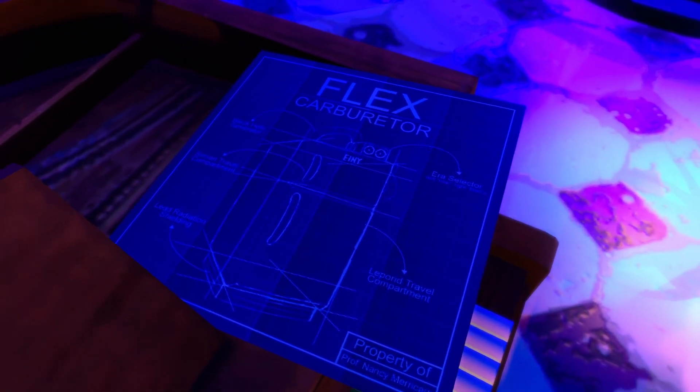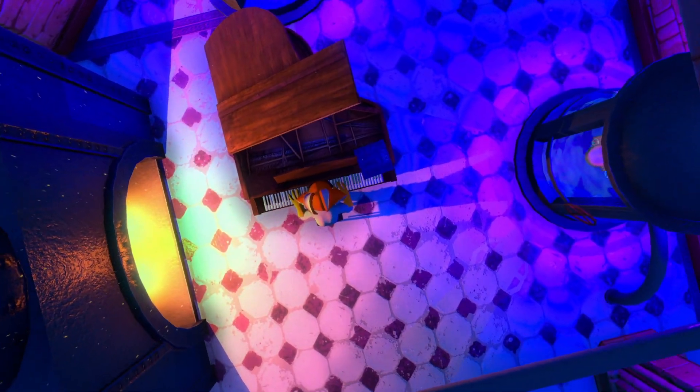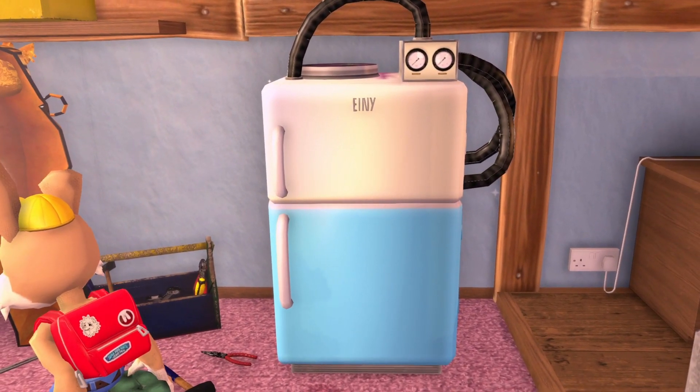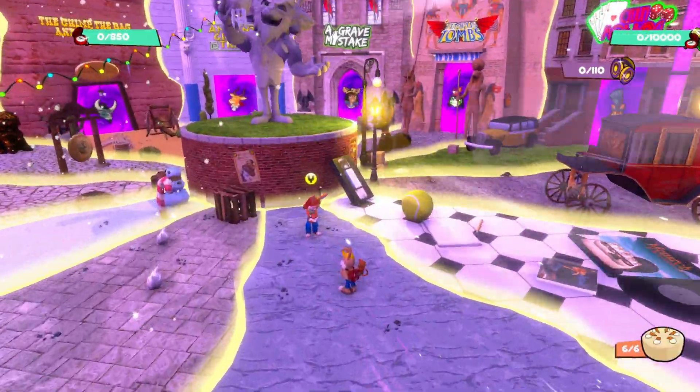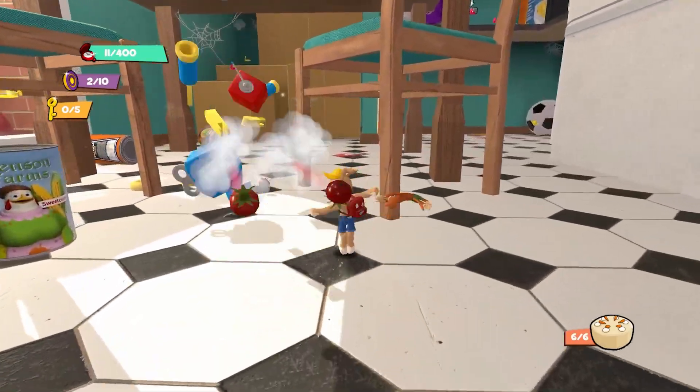The game starts out by introducing the story of the evil Dr. Dacus stealing blueprints for a device that could threaten time and space as we know it. Thanks to some time-traveling functionality in the form of fridges, the platforming duo is thrust into a hub world that spans several eras and locations. This is where our platforming adventure truly begins.